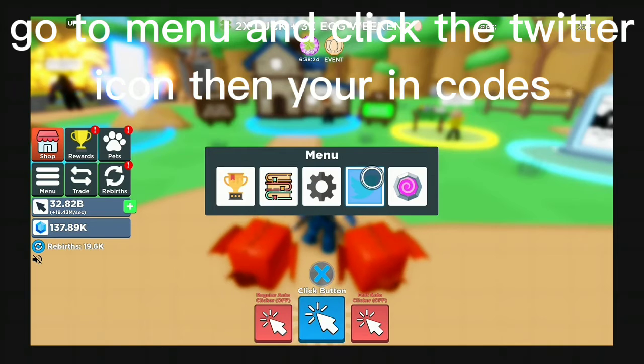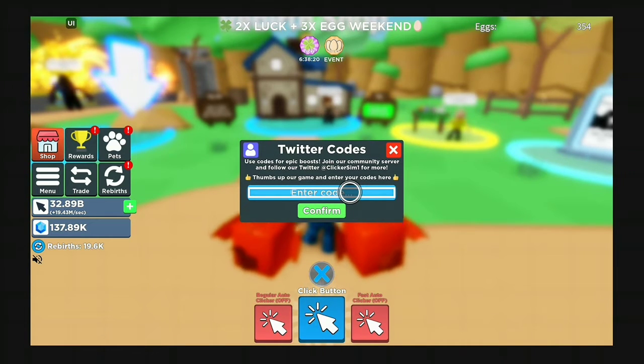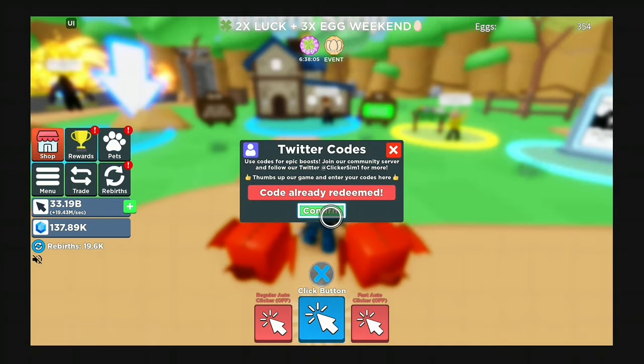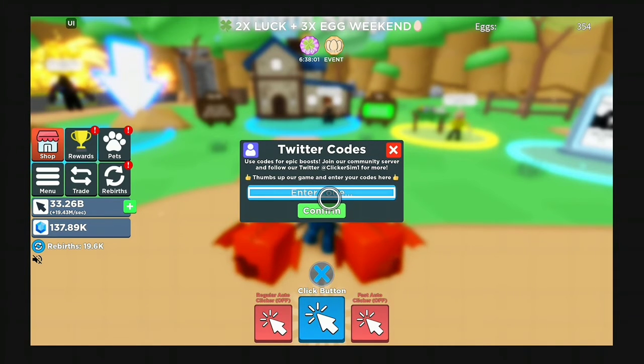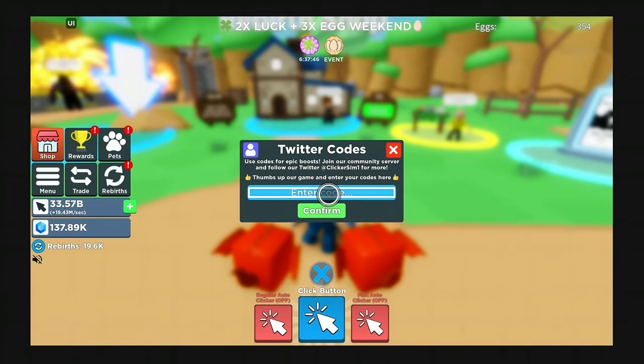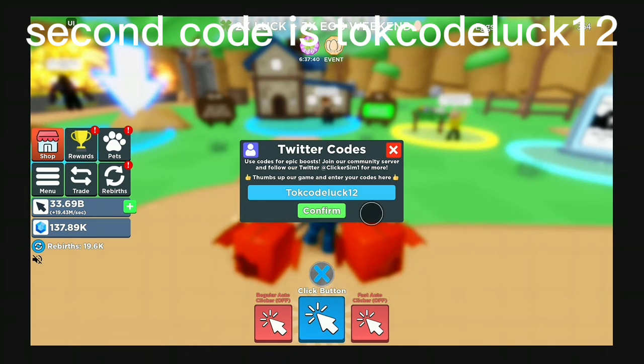Go to menu and click the Twitter icon, then you're in codes. First code is 'likeclick12'. Second code is 'toklock12'.